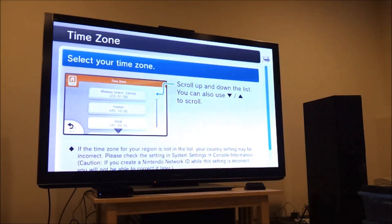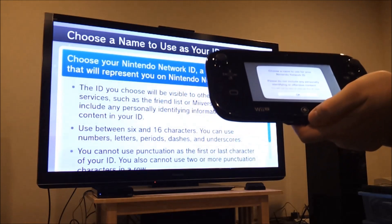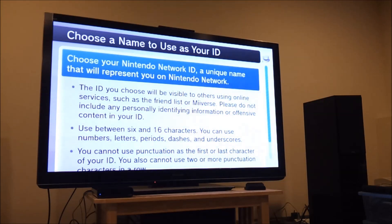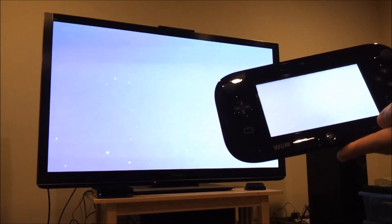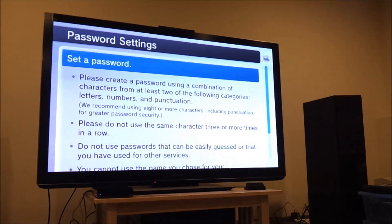It has you select your time zone — I'll go with central. Then you choose a network name. I wanted 'vampire' as my username — and yes, I got it! Then you set your password and enter it again to confirm.